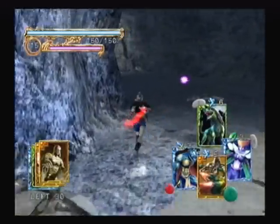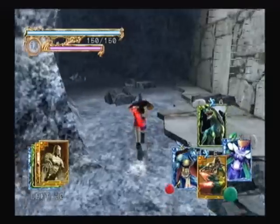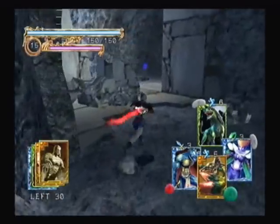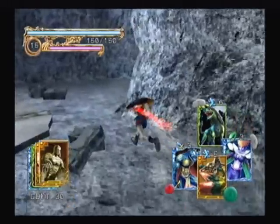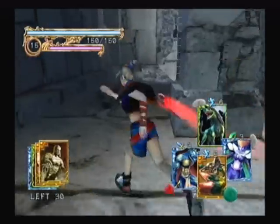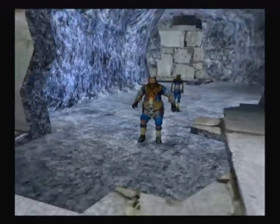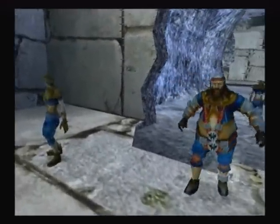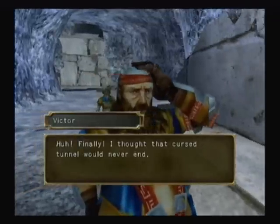I don't think there's much you can do about these balls of light here, but if you get too close to them they will damage you — they'll take energy off you. Oh, I see a trash chest, I want it! No cutscene. Victor is walking very, very slowly. Finally — I thought that cursed tunnel would never end. Well, if you walked faster maybe it would end sooner.